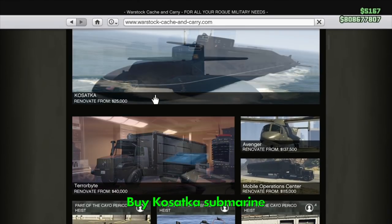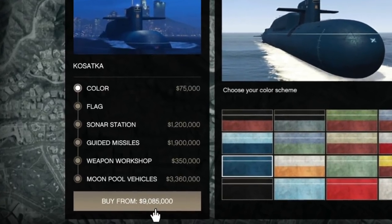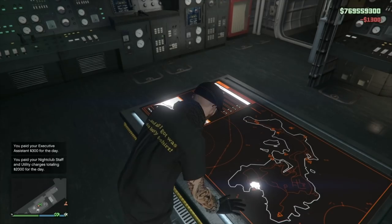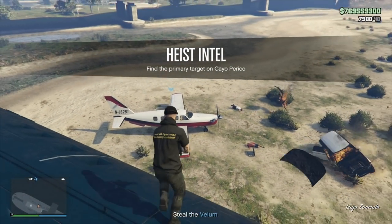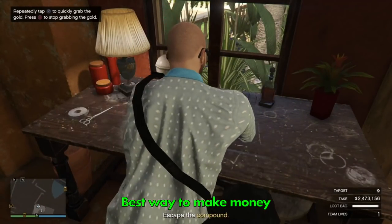The first thing you need to buy is the Kosatka submarine, starting at just 2.2 million dollars. There are extras you can buy bringing it to over 9 million, but if you're short on cash just get the base model. With the Kosatka you are free to start the Cayo Perico heist, which can be daunting the first time and take hours to get going, but it is without doubt the best legit money-making method in the game.